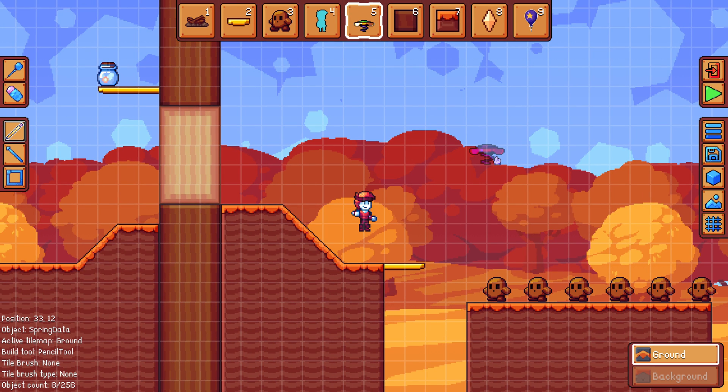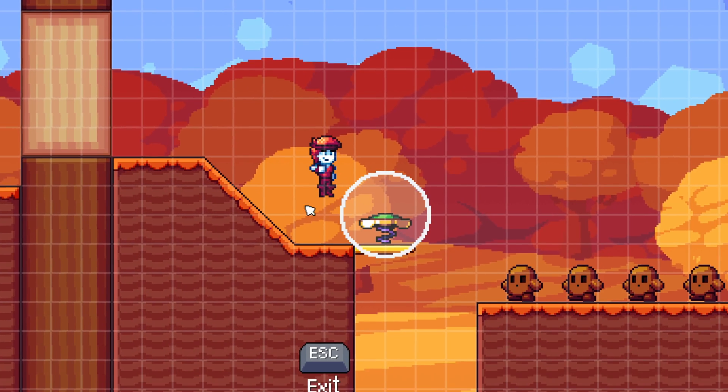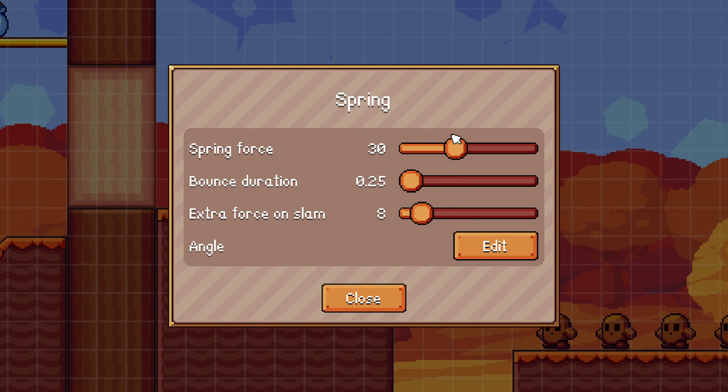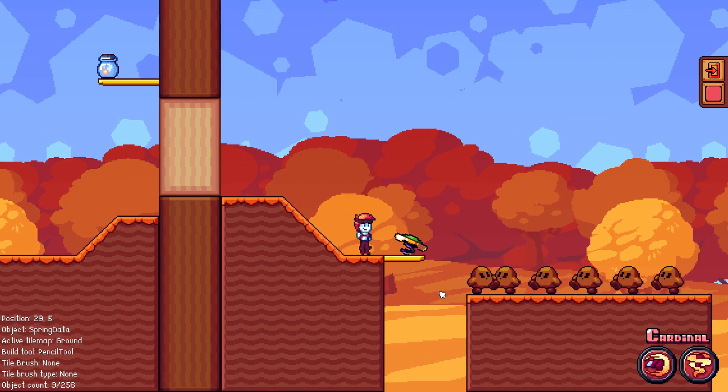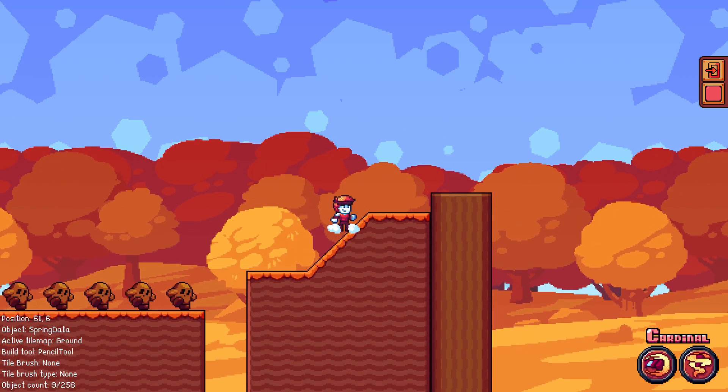I've loaded a different level and placed down a spring. Right-clicking it shows a different property with an edit button that opens an angle editor, where I can change how angled the spring is. Setting the angle and the spring force to something like 60, when I play the level the spring will be slightly angled and shoot me to the right instead of directly up.